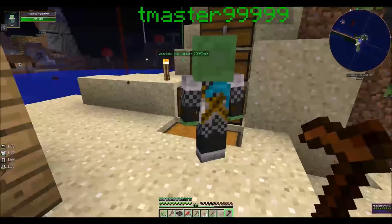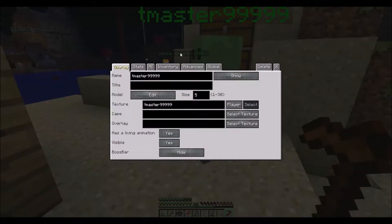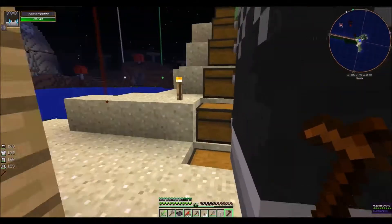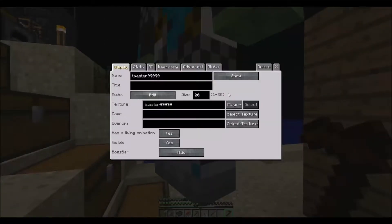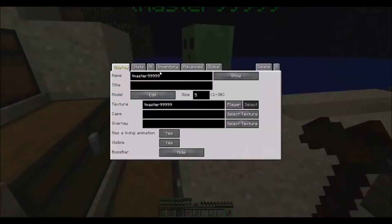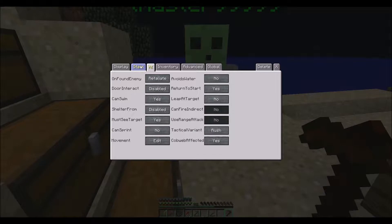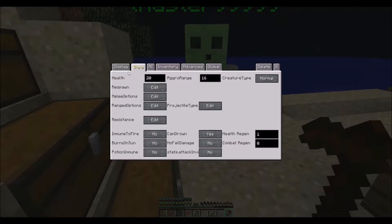That's kind of cheaty how you can just teleport to them. Oh hi — I see you've grown quite big! Let's see inventory, global... I don't really know what to do with him. He just kind of sits here. Can ground? No. No fall damage, burns in sun.